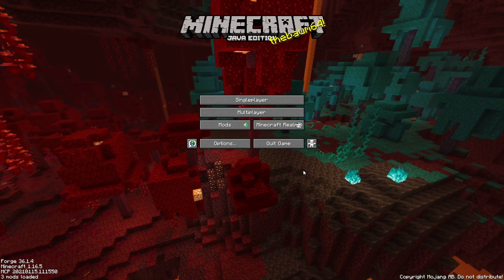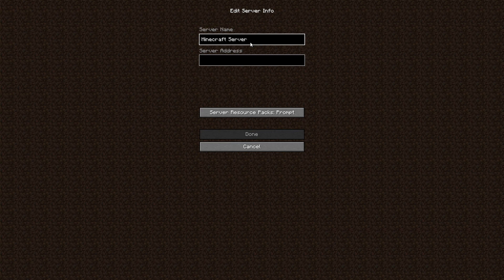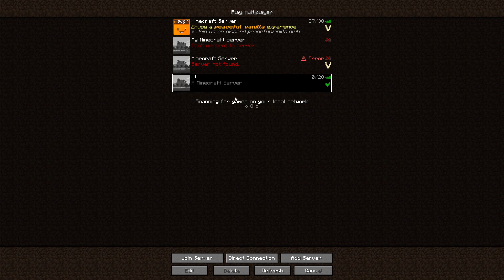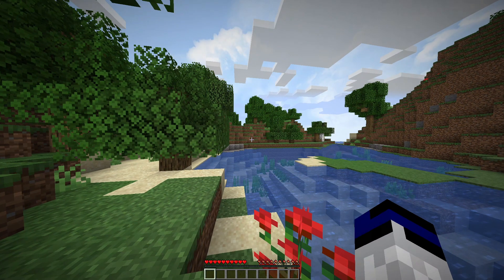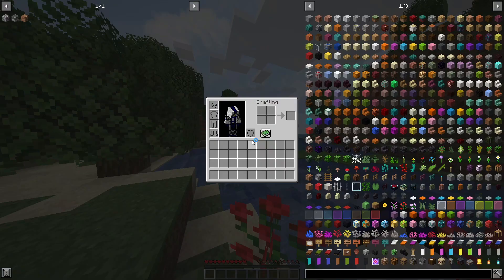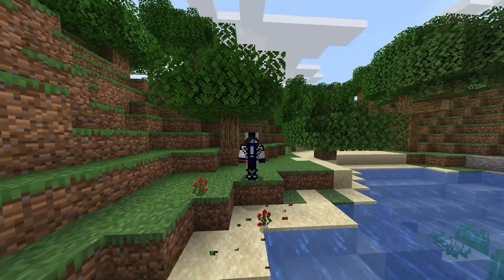Now we're in the Minecraft launcher. Go to Multiplayer, then Add Server. Name it whatever you like. For the server address, if you created the server on your own computer, you can type '0' to connect locally — it'll detect any locally running server. Join the server; since both the client and the server have the mods, if you press E you can see Just Enough Items and OptiFine are working successfully.